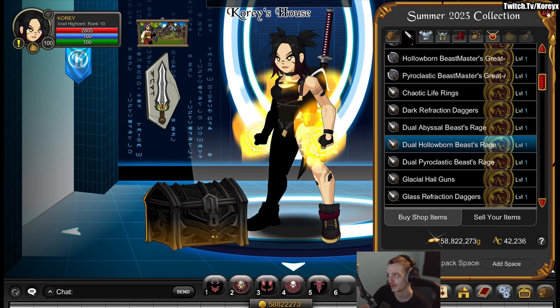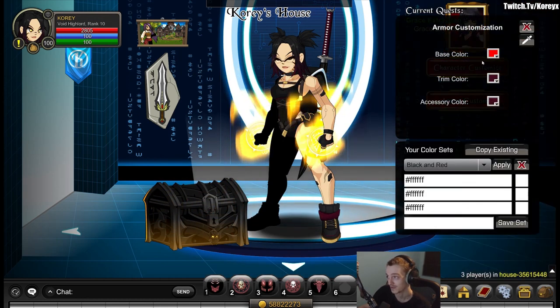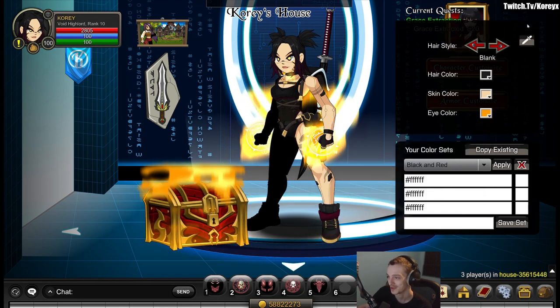Fun fact about these: if you want just the hand effect without the eye flames, go to your character customization, go to eyes, and make it black — the flames just disappear. With gray, they're there; with black, they're gone. So if you just want the hand things and not the flames, change your eye color to black. Easy as that.